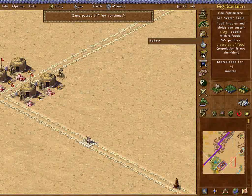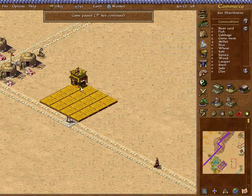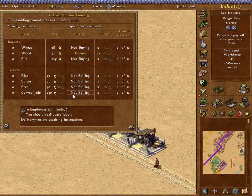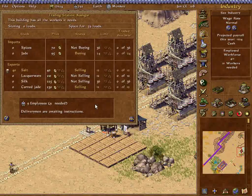Trade station — okay. Jade Carver Studio — three of them? Sure. I will buy wood; may as well buy all of it. And we will sell carved jade. Come here, buy jade, turn around, sell. Come here, buy jade, turn around, sell. Get carved jade. Put a fourth one in.